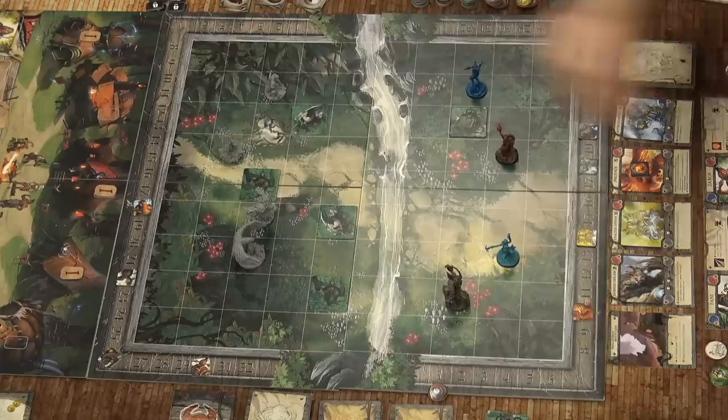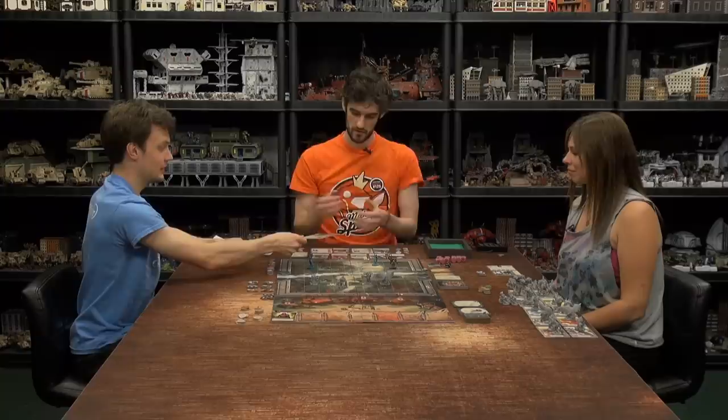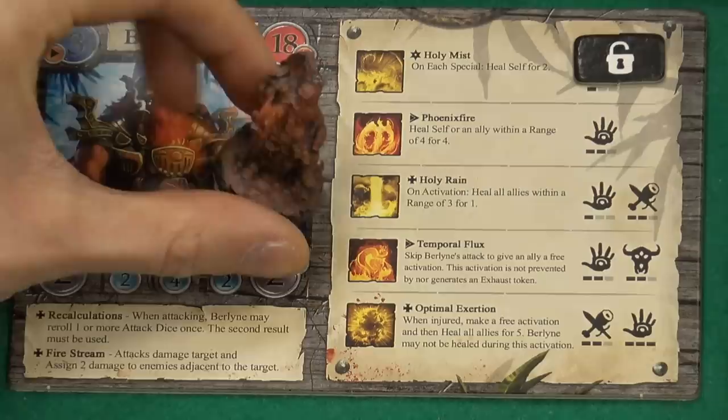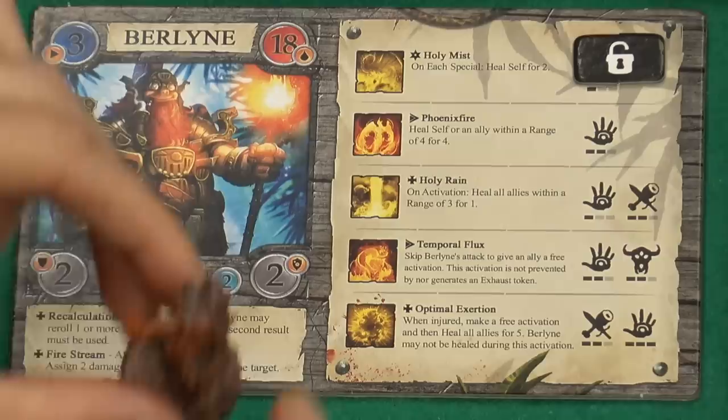Why don't we introduce who each of our seekers are? I am Berline the Dwarf — he is a magic character, either magic or gadgets, and they're all about fire, spewing fire. John's done a very nice little bit of source lighting to show that off on the model. Cass, who are you playing? It's Elathena — I think I've got the pronunciation right. She's a good range character, lovely and blue, and she's got a couple of crossbows there because nothing says dangerous like two crossbows.